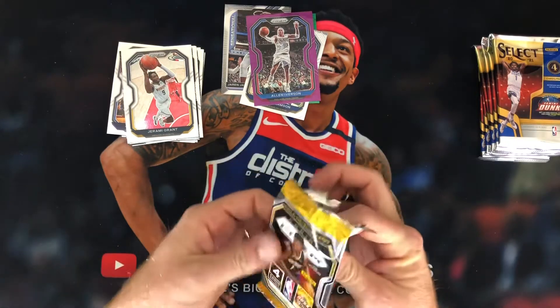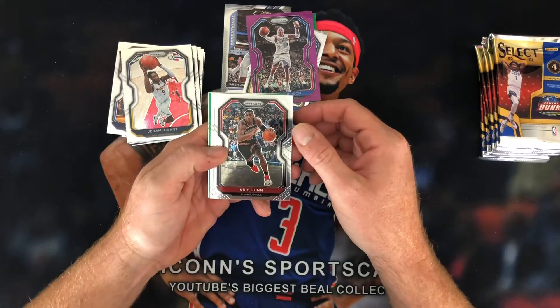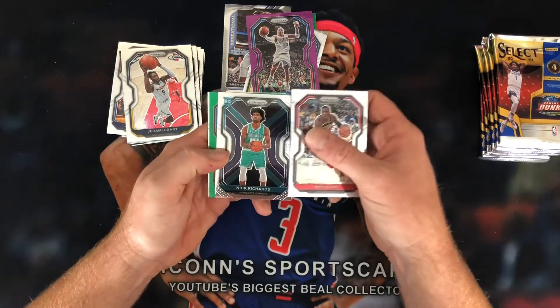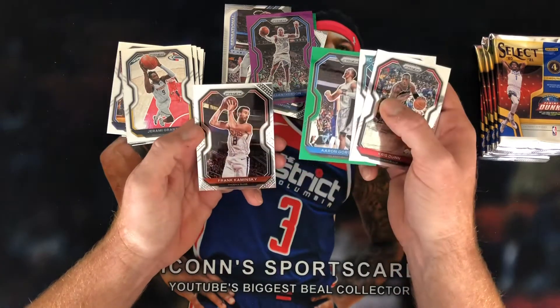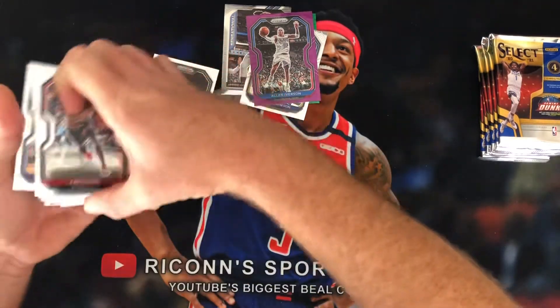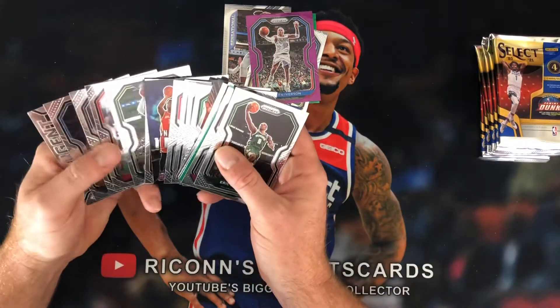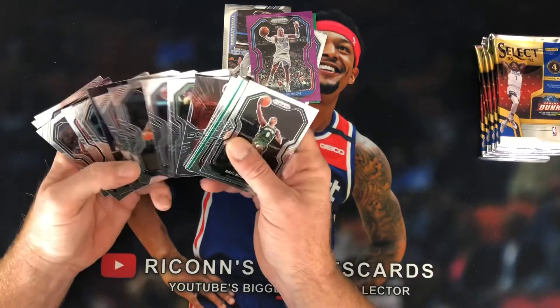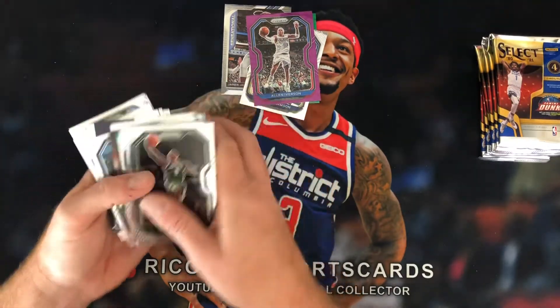Last pack. Got another green — Chris Dunn. Nick Richards, hitting all the Hornets except for LaMelo. Aaron Gordon in the green. And Frank Kaminski. I don't think I got a silver. I do not think unless my eye is bad, which it doesn't appear to be. No silver. Well, that sucks.